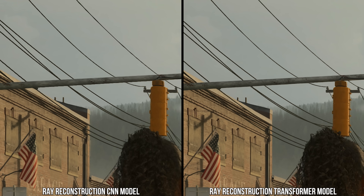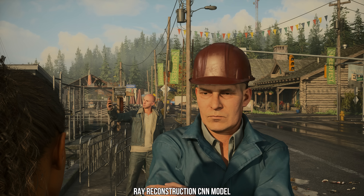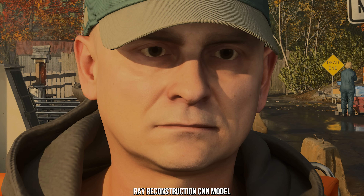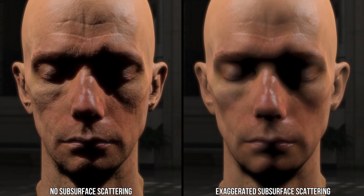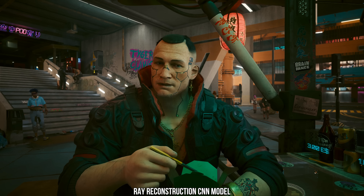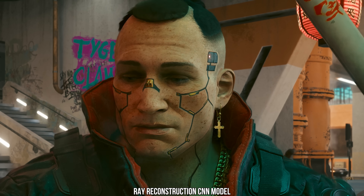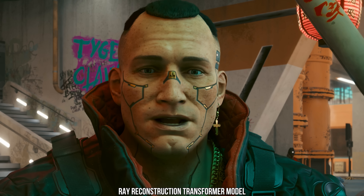Another larger upgrade to ray reconstruction is in how it treats skin, related to the stylization just discussed. With the old CNN model, it would bring out arguably too much of the detail in the skin from the normal maps, giving people's faces a papery and craggy look which ended up aging them a lot subjectively. In real life, light scatters beneath skin which softens the harshness of light on the skin's surface. With good subsurface scattering, you should see less detail on a skin surface as the light is diffusing there. The CNN model was not respecting this shading nuance. Looking at Jackie in Cyberpunk with the CNN model, we can see a lot of detail in the skin — pores, scars, and lines all coming through — with very little reflective detail from the oils in his skin, making it look very detailed and dry, with shadows appearing very gray and black.